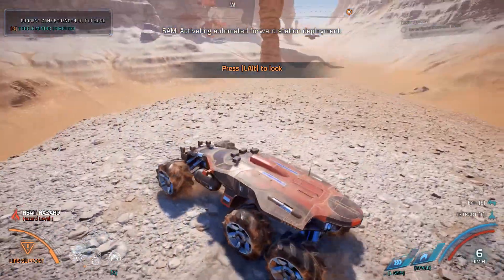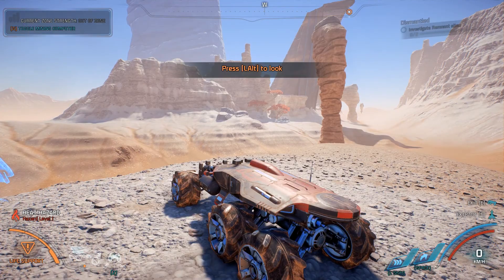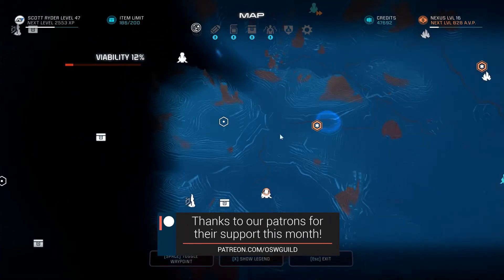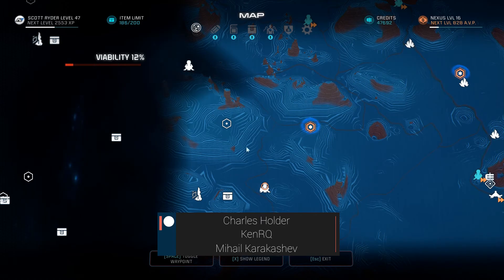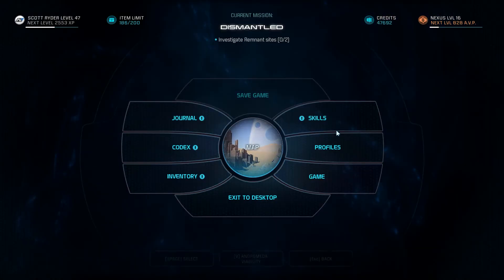Activating automated forward station deployment. Got some enemies over there that I'm not sure I want to take a look at. So we have this. I do want to pick those up — maybe I should before getting this stuff. So probably go boop boop and then drive down and get those two. I think that's what I'm gonna do.